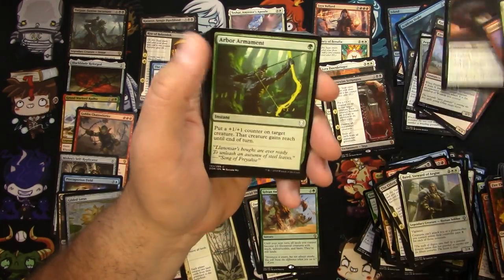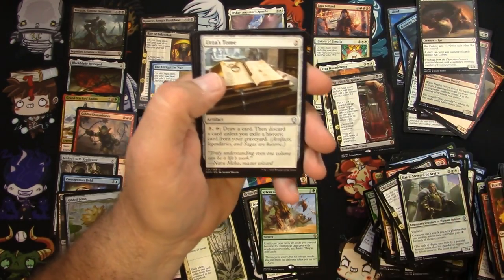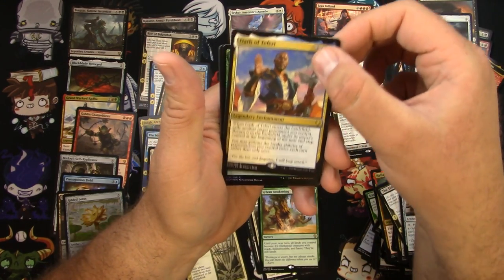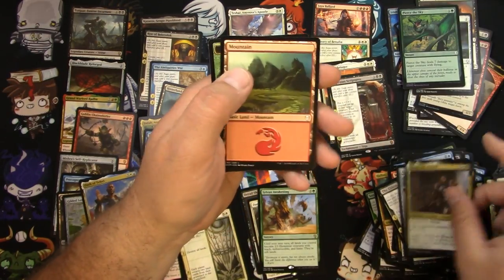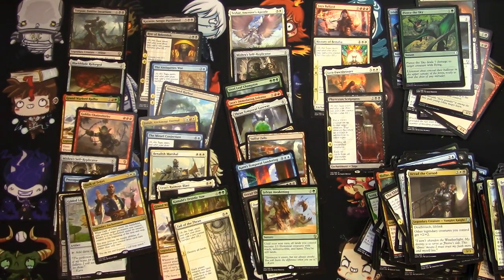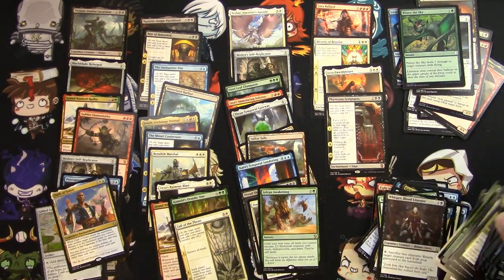Rat Colony. Blessed Light. Kildan Overseer. Urza's Tome. Damping Sphere. Oath of Teferi — who did not get the full Teferi, but there he is. And a Pierce the Sky. And an Arvad the Cursed. Not too bad for being an open box that could have been tampered with — but it doesn't really seem like it was. It's got all the Mythics, I think we got all the Rares. I'll scan it up here and see how we did.